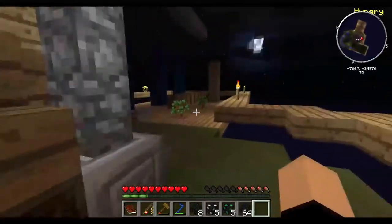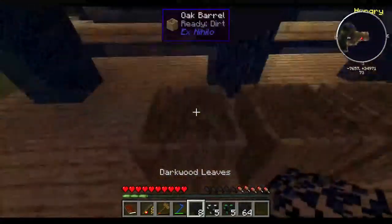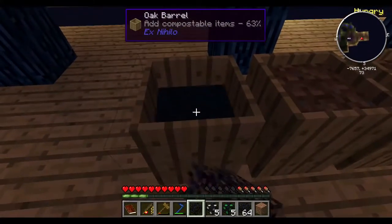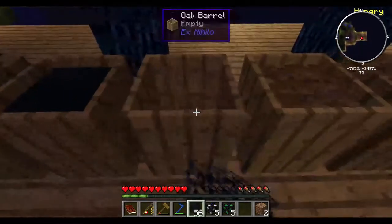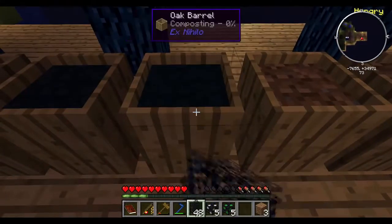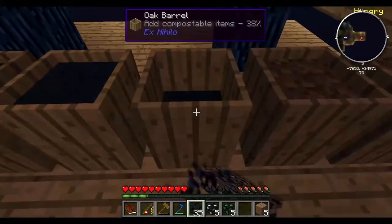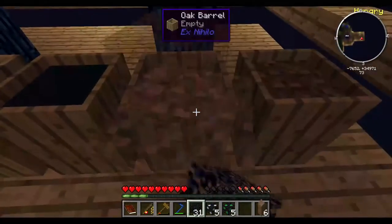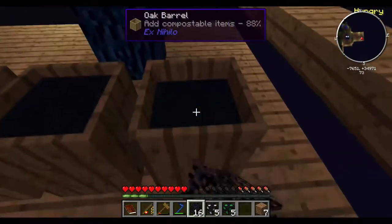Oh god. How do we get a milk bucket to get fresh milk? Water and milk can be refined into various components that can be further refined into cheese, butter, and cream. I'm gonna work on getting the broken iron ore that I need.